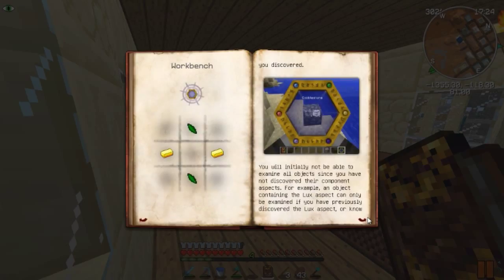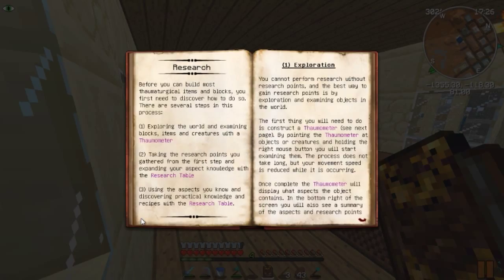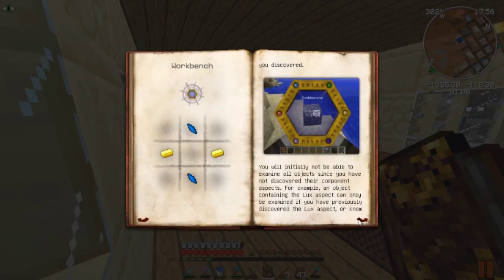I'm just going to quickly look and make sure this is what we need - yeah, this is it. So before you can build most thaumaturigcal items and blocks, you need to first discover how to do so. Step one: explore the world and examine blocks, items, and creatures with the Thaumometer. So we're going to need to make a Thaumometer and a research table. The Thaumometer recipe needs gold ingots and two shards.